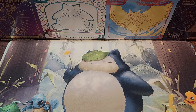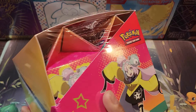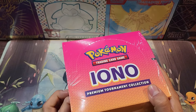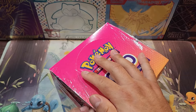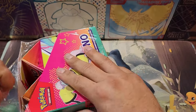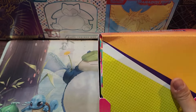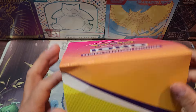Alright guys, so here we go. We got a full display of the IONO Premium Collection Set. We've opened one of these before — not the IONO, but I believe it was the Cyrus and Clara. And before that, I think there was a Marnie, which is already at around 60. The Cyrus and Clara is not doing that good.